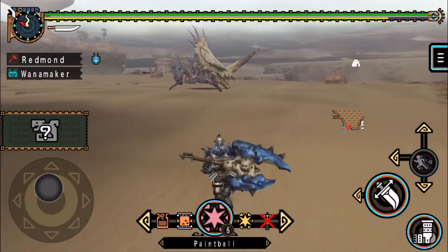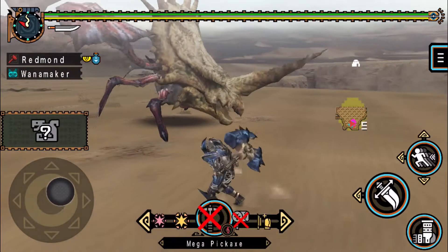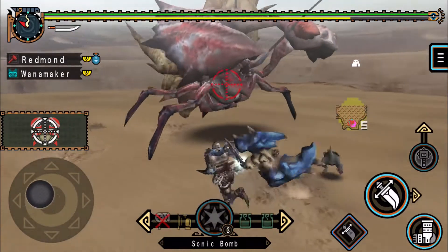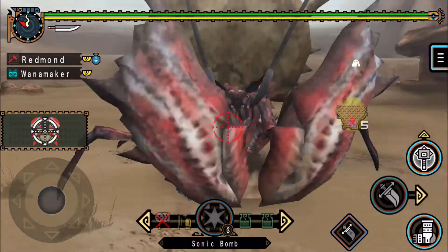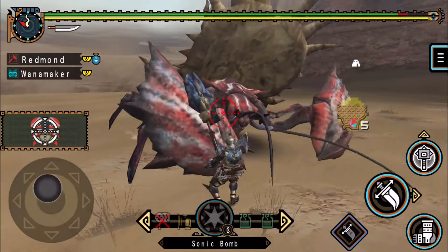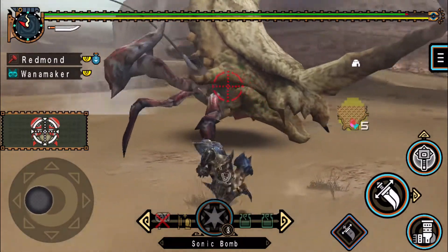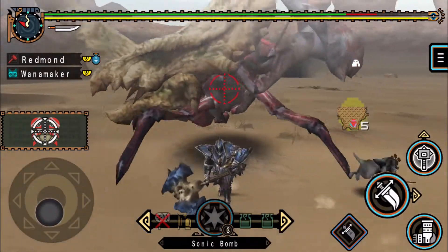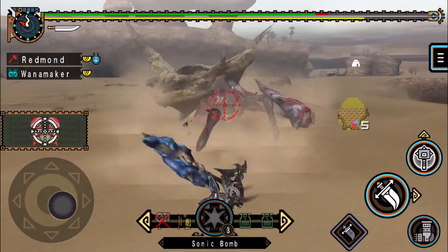I do have some sonics with me so hopefully we'll get an opportunity to use them. I have some paint. Now I get to decide what I want to break. Claws usually break easier if you can reach them — thankfully it's possible to make them reachable, especially if you can get a flinch chain like that. But the back is always reachable. It takes a bit more hits to get both back breaks than both claw breaks, since claws aren't always reachable.